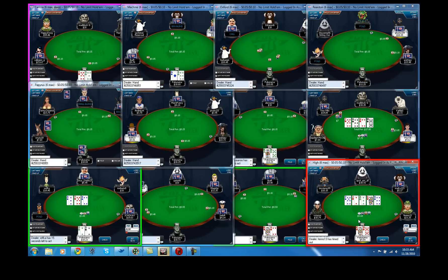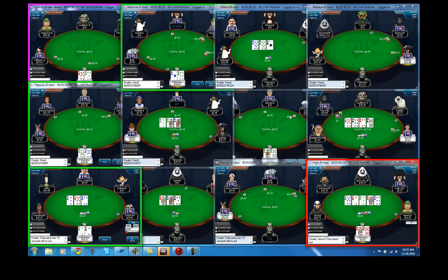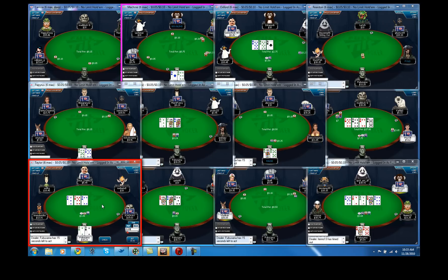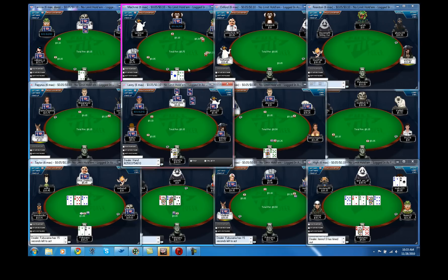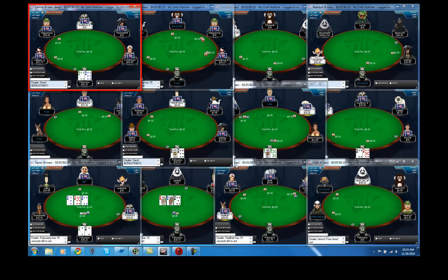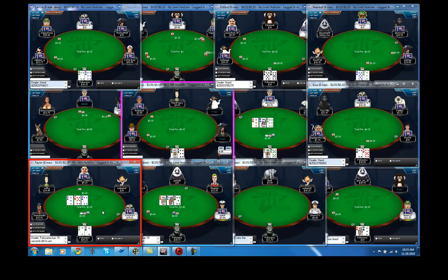This guy just called me two streets. He could have hands like four-five, ace-two, pocket fives, maybe hit that queen. I don't think I'm going to get him to fold with a third barrel, so I'm going to check at the bottom right table. He did indeed have ace-deuce - we probably could have gotten him to fold that, but we didn't know he specifically had that hand.